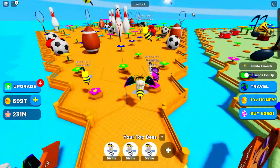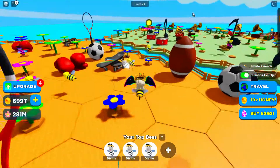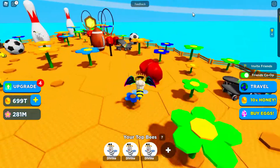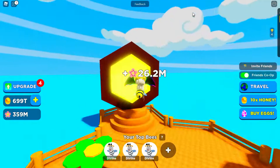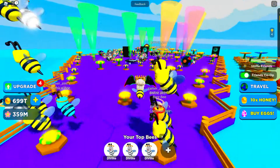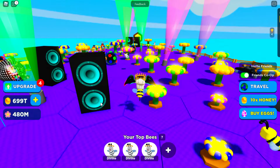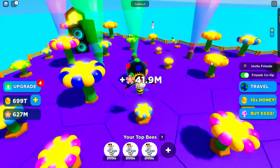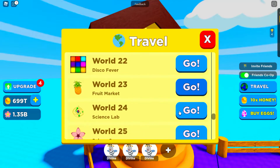World Twenty-One is Sports Centre! Football, rugby, tennis brackets, skateboards, skittles, and boxing gloves! Let's move on to World Twenty-Two — Disco Fever! Look at all the lights — it reminds me of the 80s! Look at the speaker — why does that look like a puzzle ball? Disco lights everywhere, and you know the disco ball they keep on the ceiling.